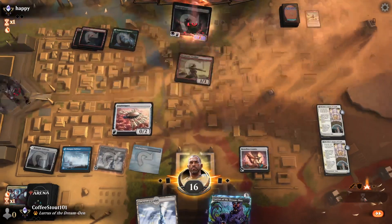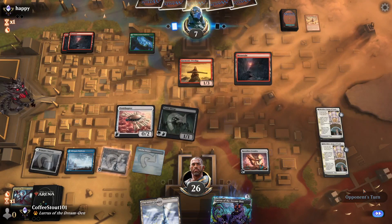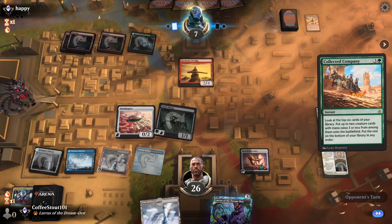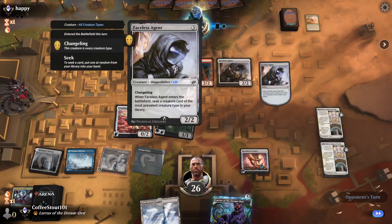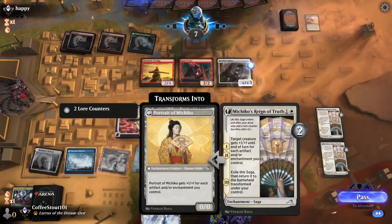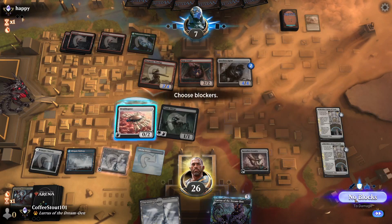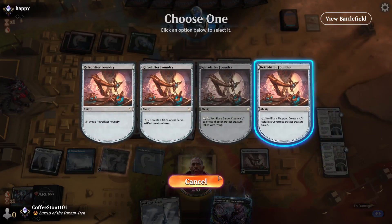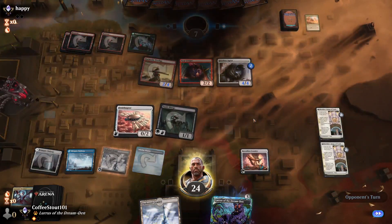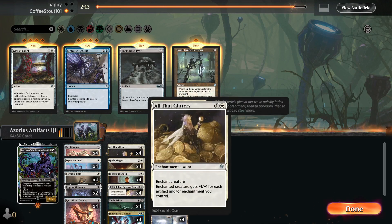We're kind of right where we want to be - way ahead. Collected Company is where this starts to get ridiculous because he's going to start getting guys that combo off each other. That Prodigy doubles everything, so he gets to seek two cards and get +1/+1 counters. If it weren't for him having so little mana, I'd be afraid. Only one mana available. He scoops it up. He didn't have enough life to really close the door on that one.